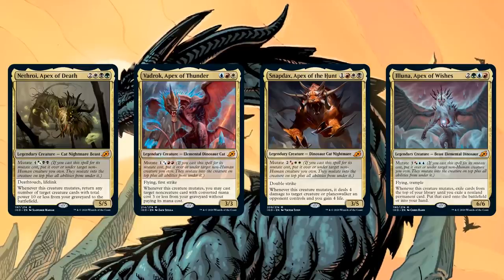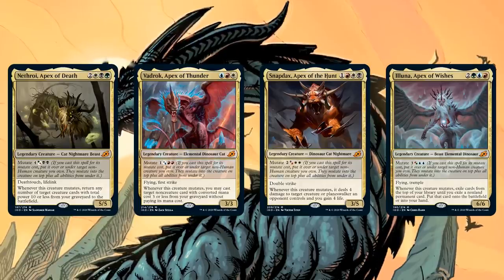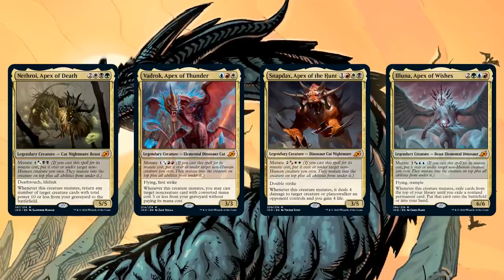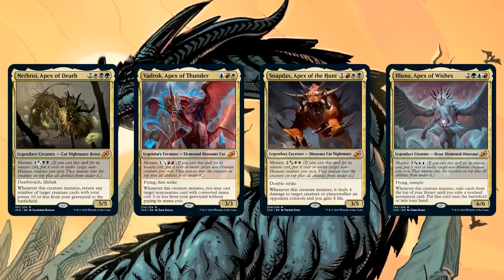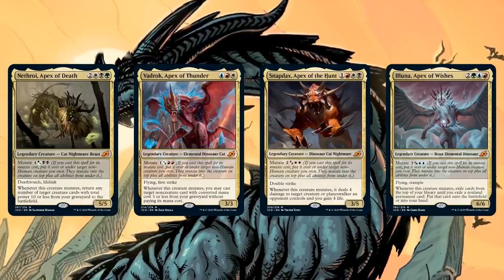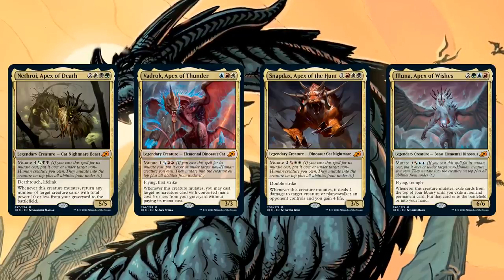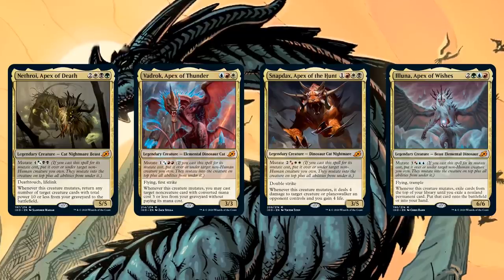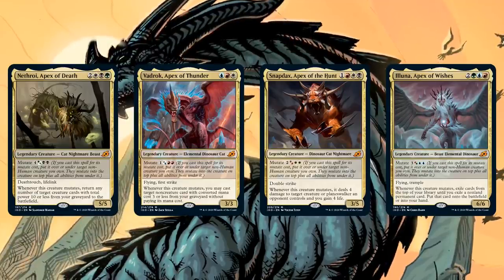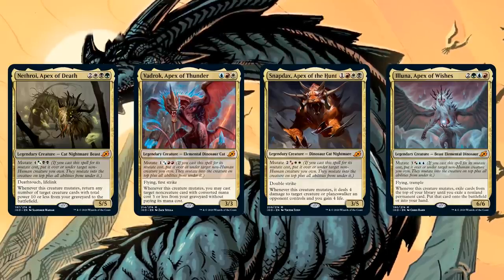I find these more interesting — they're exploring a new space, which I personally find more exciting than broken combos we've already seen a thousand times. All of them fit in their own decks even though they share the mutate mechanic. On the surface, mutate is clunky and a rules nightmare — it took me a while to understand what the keyword does, and when you do understand it, it seems kind of weak. But these Apex mutate creatures actually give the mutate archetype some sweet payoffs, and they all do it in separate ways. Nethroi is a graveyard deck, Vadrok focuses on non-creatures, Snapdax is about punching people with double strike, and Illuna is about top-deck manipulation and cheating out something huge.